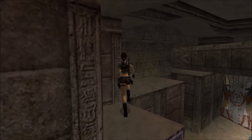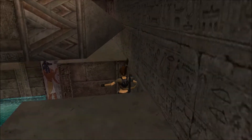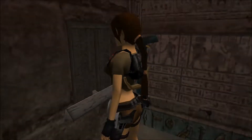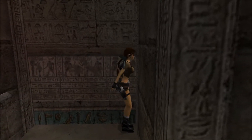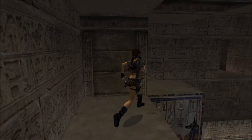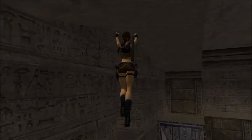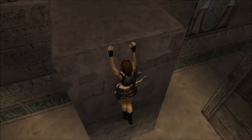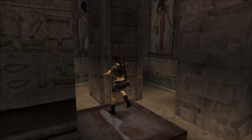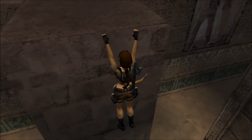There are three rooms like this with obelisks. That switch there is for a gate, but I don't believe the gate opens now — we'll have to do some stuff to get that gate to open. So that's the pickups in this room; we'll hit the other three rooms. And practice going over corners without falling off.